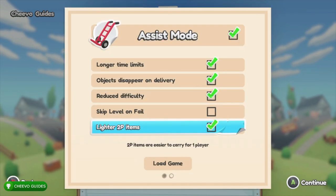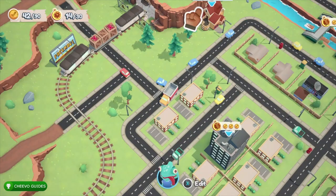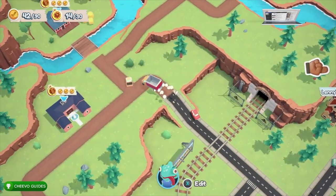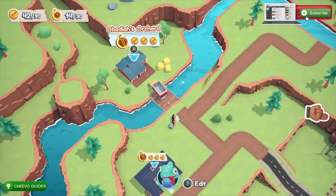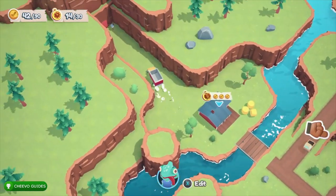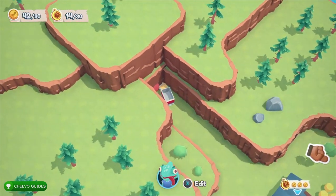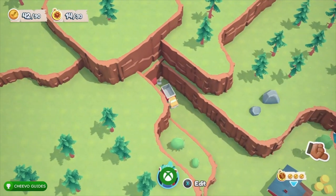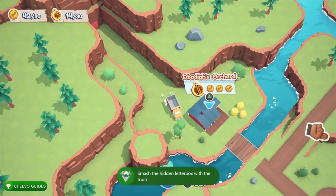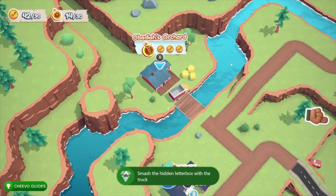Next, I want to talk about a miscellaneous achievement — it's easy but missable if you don't know where to go. Go behind Obadiah's Orchard and there will be a mailbox at the end. If you run over that mailbox, it unlocks a secret achievement or trophy called the 'You Don't Got Mail' achievement for 20 gamerscore. Make sure you grab that one before getting started on the level.